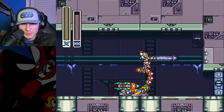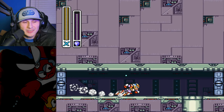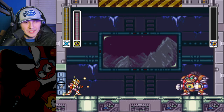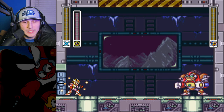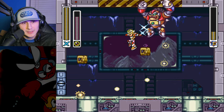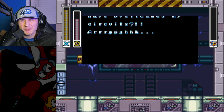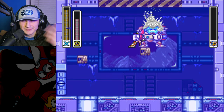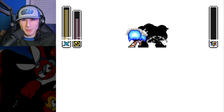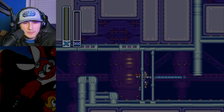I'm always so impressed by how fast the Sigma stages are in TAS — they're just so optimized. Here's Violin again because we didn't kill him with his weakness. I assume it's faster not to do that, because otherwise TAS would do it. If you beat him you still get the Zero part even without killing him with his weakness. Now we have the second endgame stage — one of the quicker stages, but we're still seeing very clean gameplay.